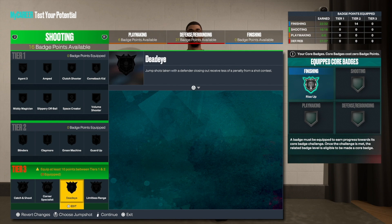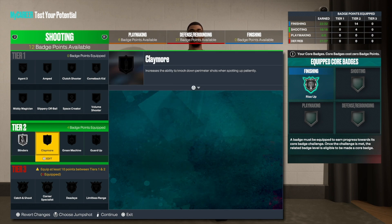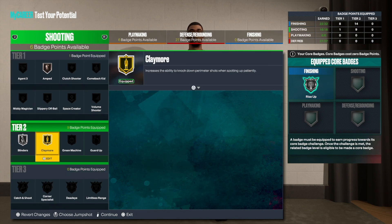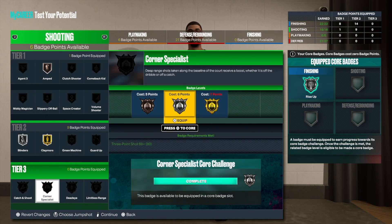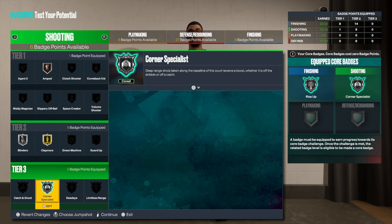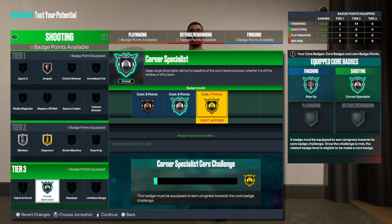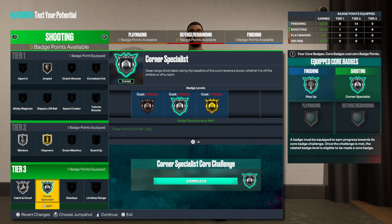On the shooting side, the only badges we care about are catch and shoot and corner specialist. Blinders gets four badge points, play more is overpowered this season so max it at five, and I bronze amped — that's 10 shooting badges total. For tier 3 badges, I silver corner specialist because I'll be shooting a lot from the corner. Once I become a starter and get four extra badges, I'll gold corner specialist. Catch and shoot goes on silver as well.